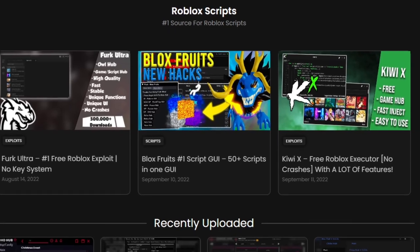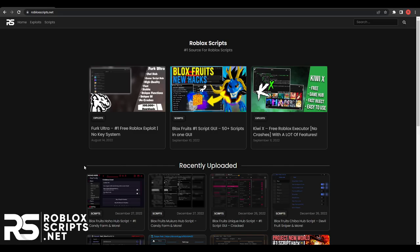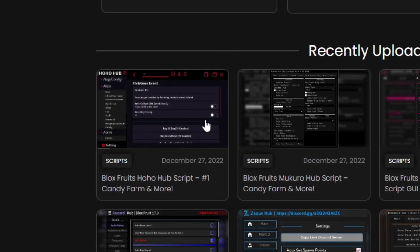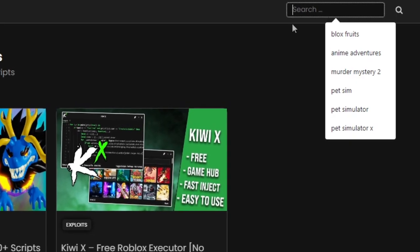You can find KiwiX on the top part of the website. Just click on it and you'll be able to install it. If you already have an exploit and only want the script, you'll find the 2 new scripts called MakaroHub and HooHub on the bottom, or you can search for Blox Fruits in the search tab on the top right.